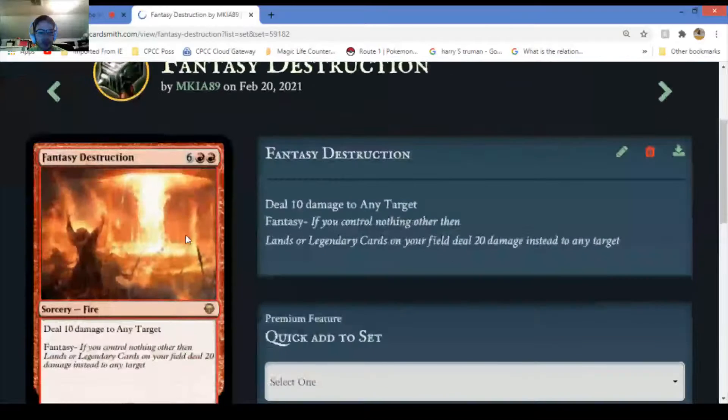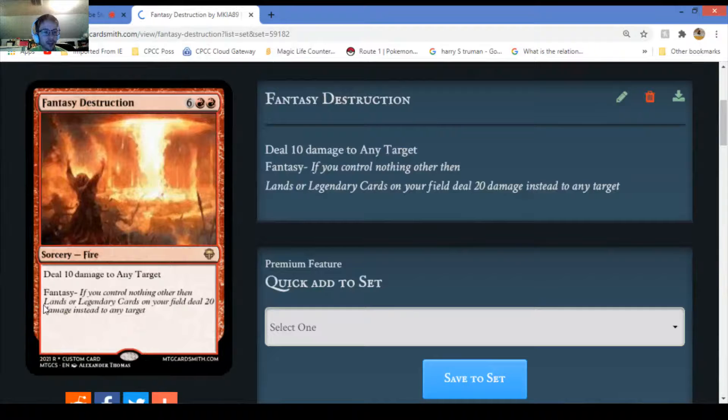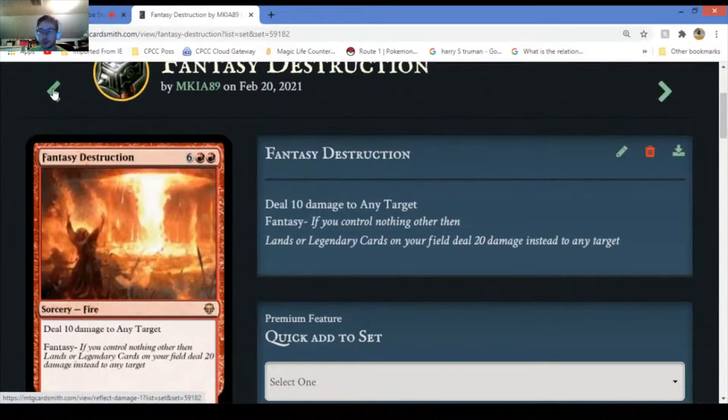Fantasy Destruction - you might want to get this out of Final Choice. It does ten damage to your heart, but if you control nothing other than lands or legendary cards you get to deal twenty damage. So if you somehow sacrifice all your cards except lands and legendary cards, you deal twenty damage and instantly win the game. You can cast this spell for free - it doesn't matter the cost.